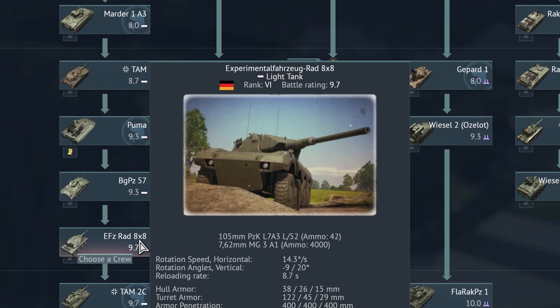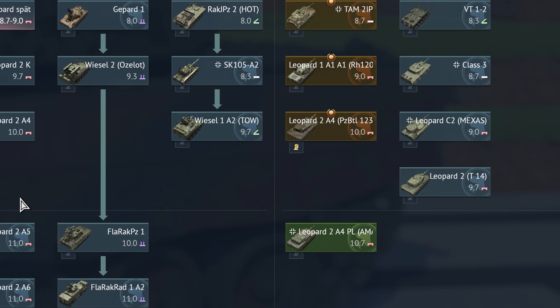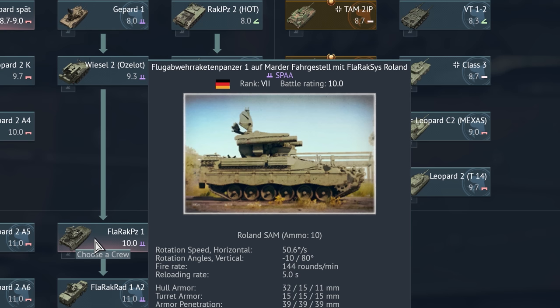Experimental Fahrzeug RAD 8x8. Kampfpanzer Leopard 2 Prototyp 16 mit Turm 14. And finishing off with Rank 7 with the beautifully simple Flugabwehr Raketenpanzer 1 auf dem Fahrt auf Marderfahrgestell mit Flugabwehr Raketensystem Roland.